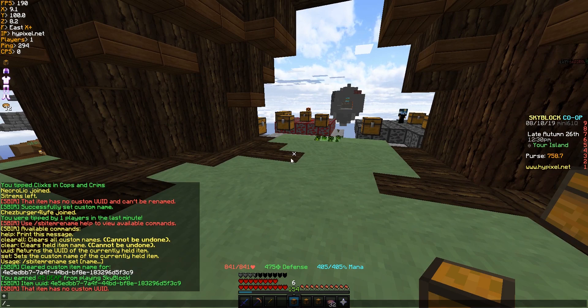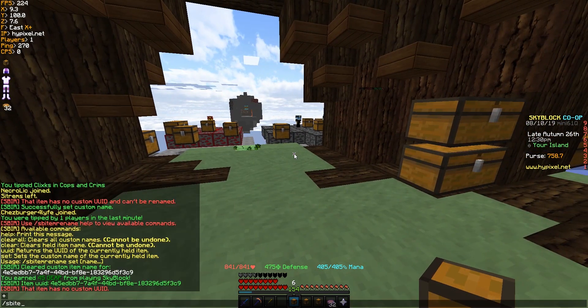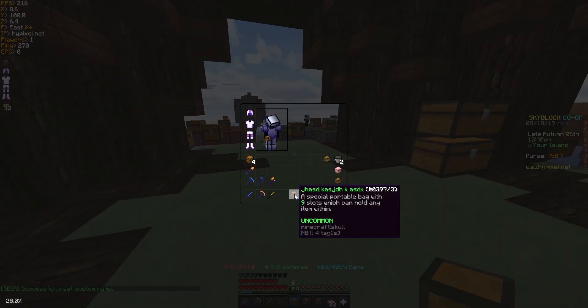The last command, the important one, is Set — and what it does is set a custom name on the currently held item. So SB Item Rename Set, and then everything after that point gets turned into the item name. You can have spaces and it will work just fine.